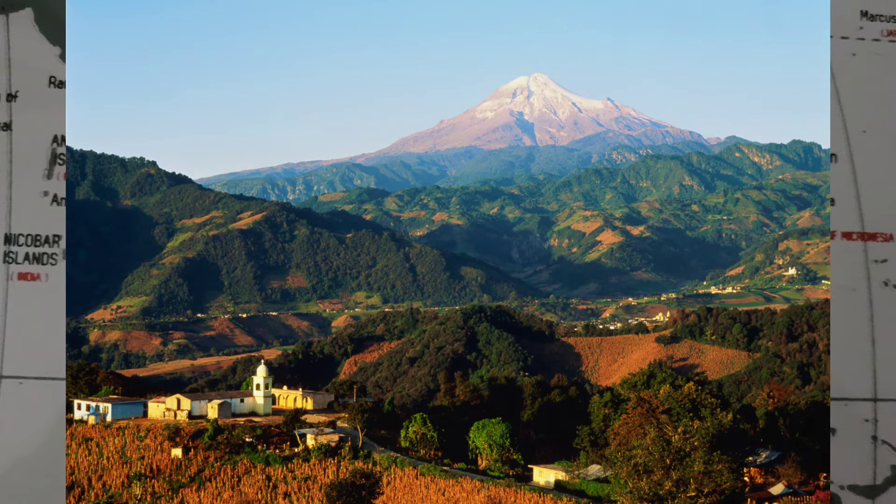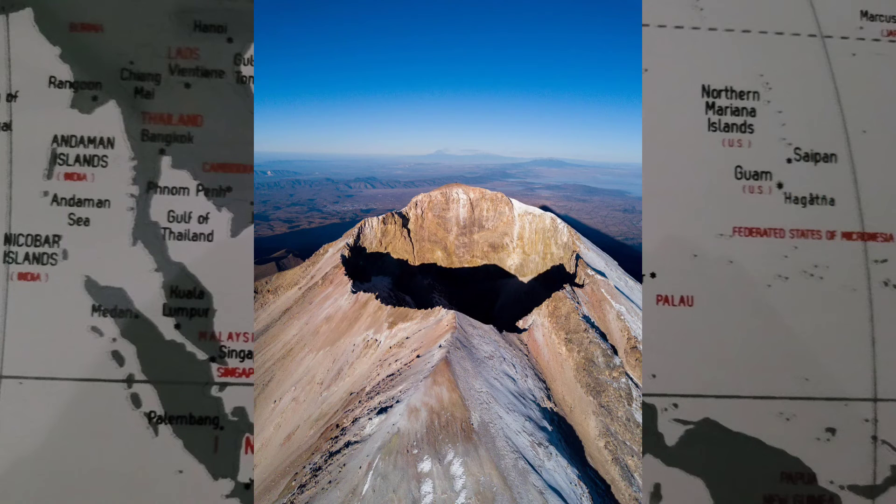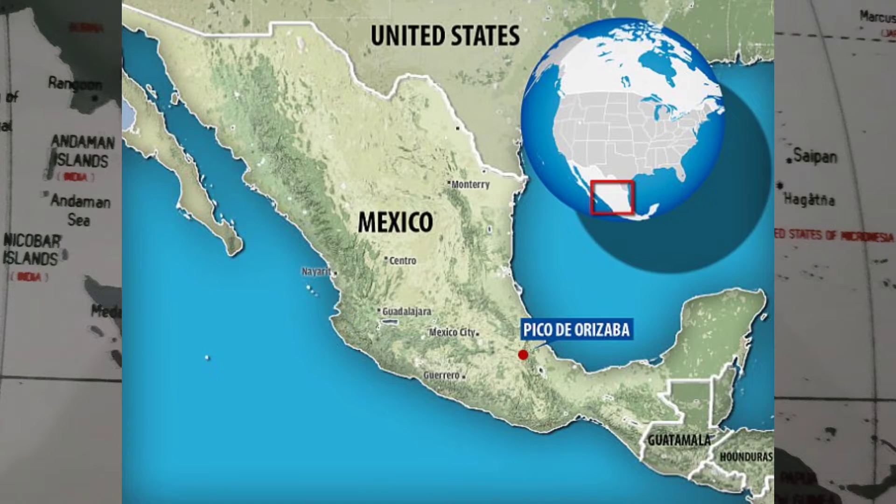The largest mountain in Mexico and its surrounding areas is the Pico de Orizaba. This mountain is 5,636 meters or 18,491 feet above sea level. It is part of the trans-Mexican volcanic belt between Veracruz and Puebla. This volcano last erupted in the 19th century and is currently dormant, but not extinct. It is the second largest volcanic peak after Mount Kilimanjaro. The volcano is so massive it blocks moisture from the Gulf of Mexico from saturating central Mexico, and influences the climates of both areas.